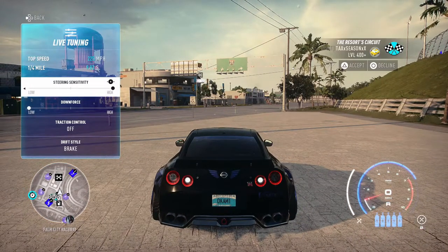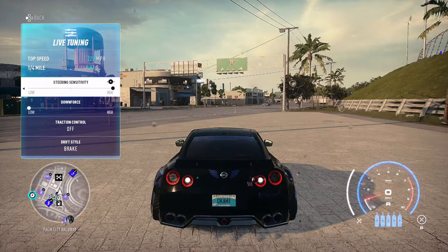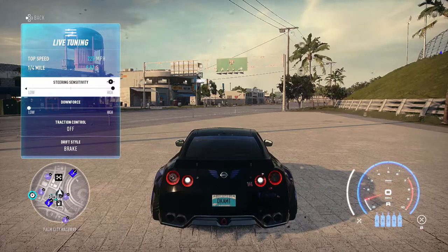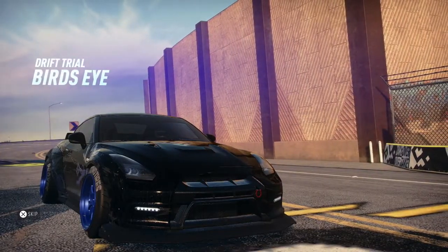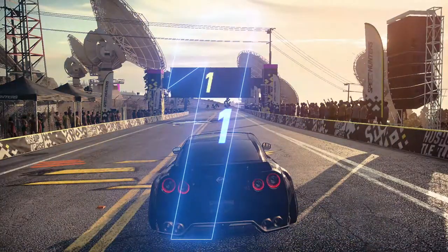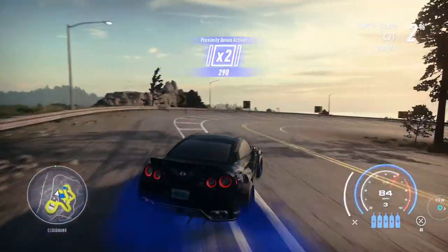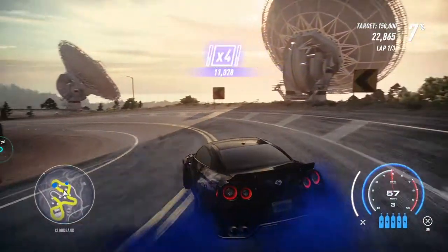For my live tuning: steering sensitivity is to the far right, down forces to the far left, traction control is off, and my drift style is now brake to drift instead of gas to drift. When it comes to the transitions coming out of corners, it's ten times quicker and makes for smooth transitions — it's so much better. That's the setup on my live tuning, so I'll see you guys in the gameplay. Hope you enjoy, peace out!